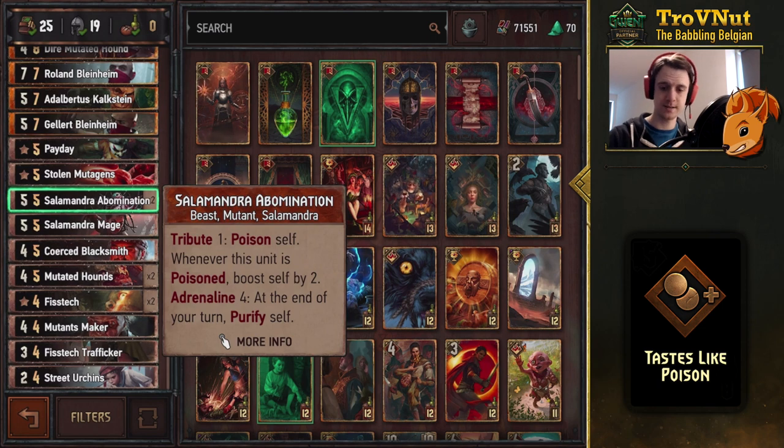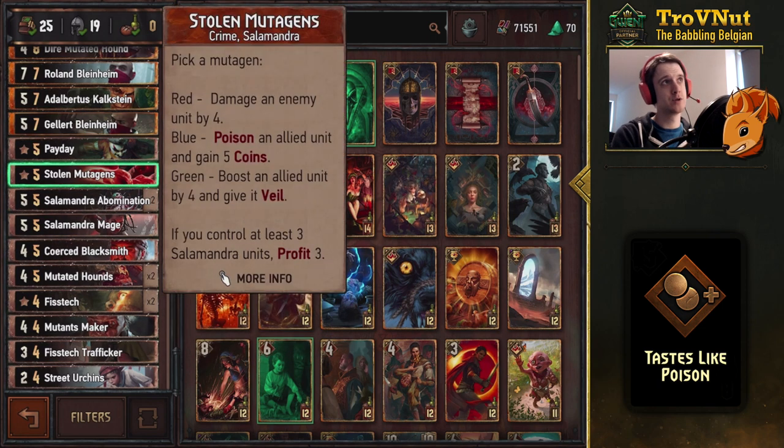To synchronize with that, we have Stolen Mutagens — a special card with three options: damage an enemy unit by four; poison one of your own units and gain five coins; or boost an allied unit by four and give it veil. You can protect an Abomination from verdict poisons with veil or poison one to trigger the purify. If you control at least three Salamandra units, you also get another three coins — eight coins in one go.